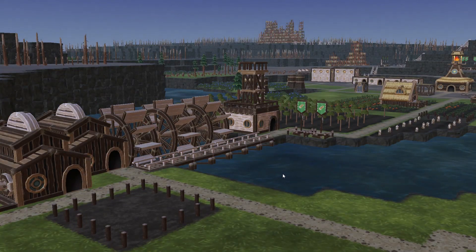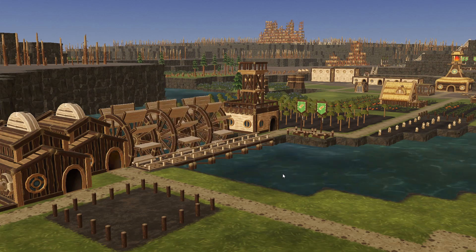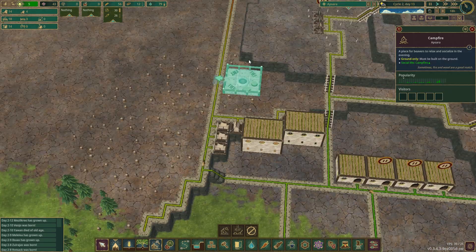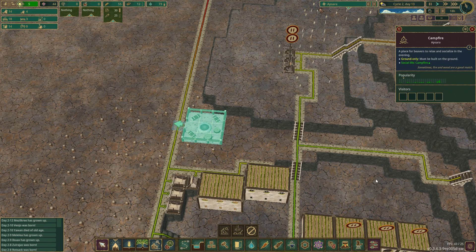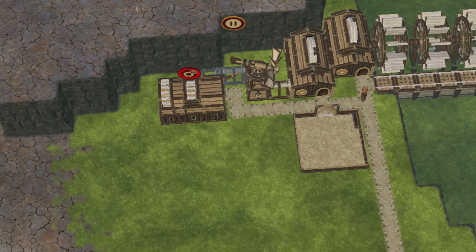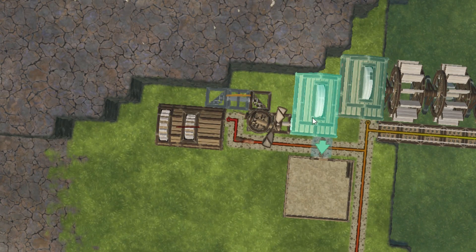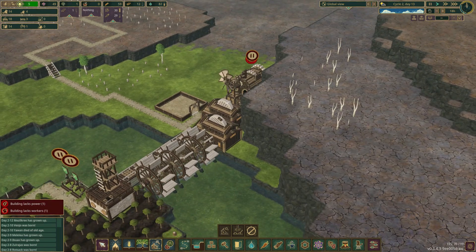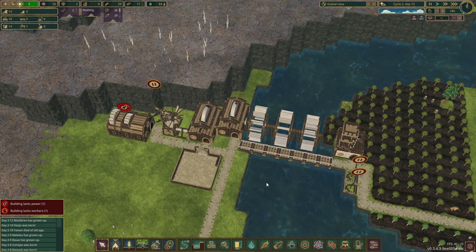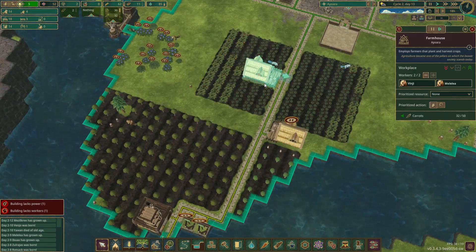Hello and welcome back to Timberborn. Since we decided in the previous video, we will be covering several aspects we were lacking in — namely building a hauling post, increasing our storage, moving our forest over to the other side of the river, and improving our food production. These are quite important things, especially the hauling post and the forester hut.